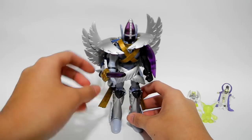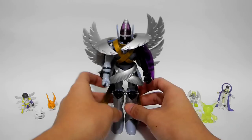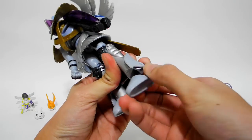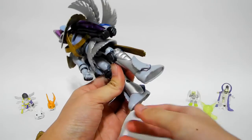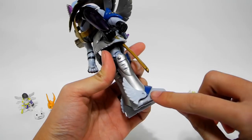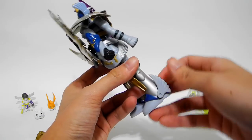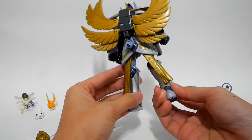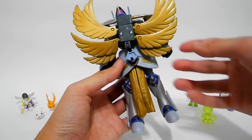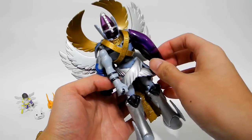Of course, first we need to take off this veil. And turn his suit to another side. Note that in the animation, MetalGarurumon does not have wings on his suit — these wings belong to Seraphimon. You should put this together, and then fold off his wings.